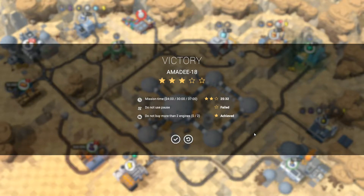So those seven go in there and that's everything that we need to do. Do not use pause - we know that we failed that one, that was without any shadow of a doubt. But a minute and a half over time - I don't think that's too bad really. So that was Amity 18.